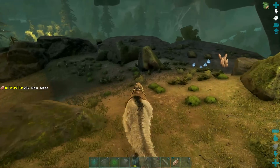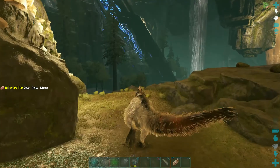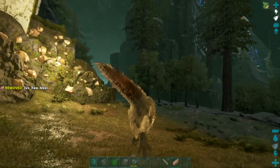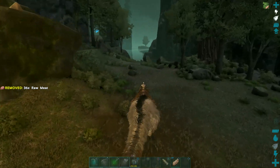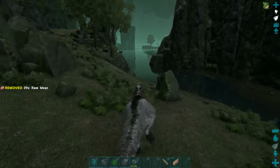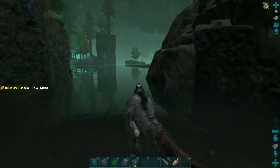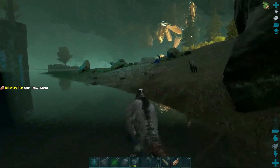Once we get to the terminal where we can summon the titan, it will teleport us to the area I'm running to right now. The helpful thing about the titans on Extinction is that you can do some preparation work before you actually summon them, because they always spawn in a set location in the actual world — you don't get teleported to an arena.